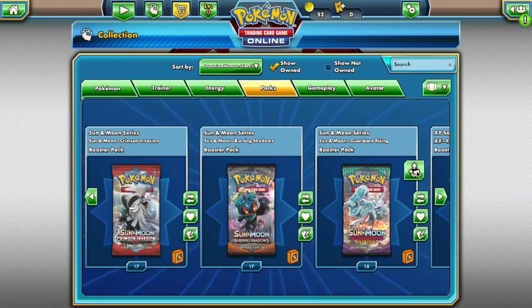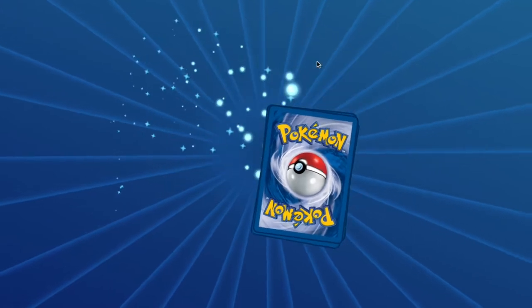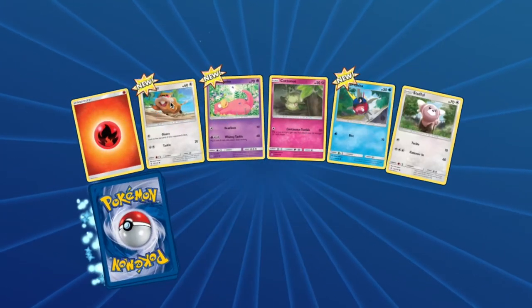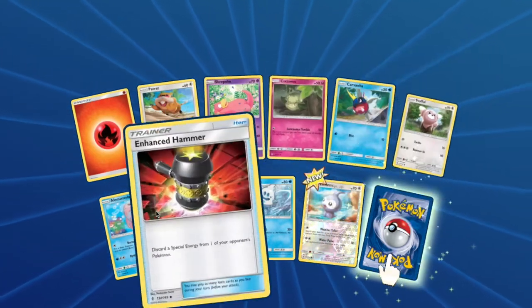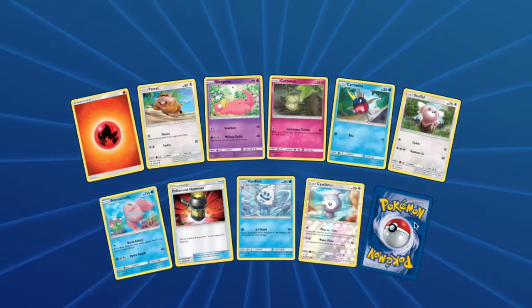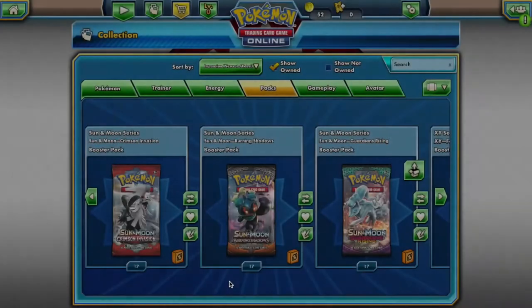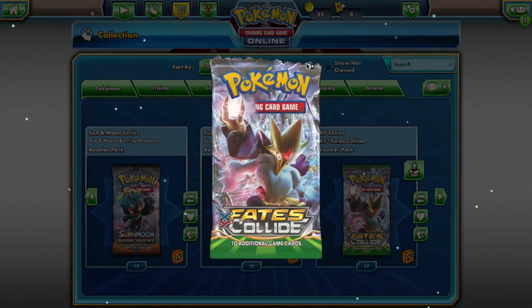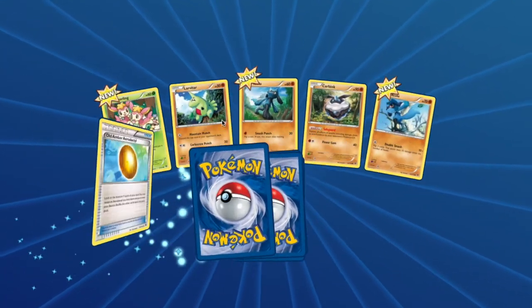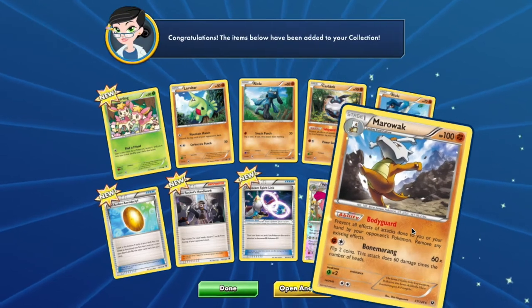From Guardians Rising you will have access to: Pachirisu, Slowpoke, Cottonee, Hariyama, Stufful, Alomomola, Vanillish, Castform, and Turtonator. And from your Fates Collide pack you will have access to: Deerling, Larvitar, Riolu, Carbink, another Riolu, Wormadam Steel, and Marowak.